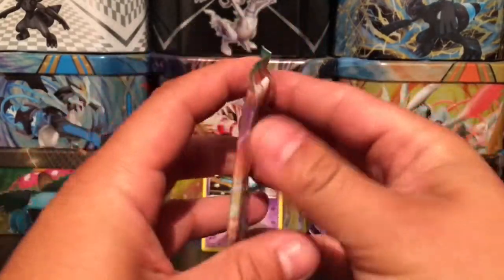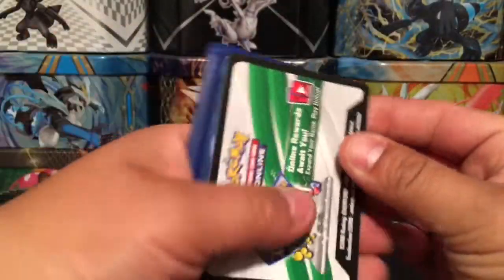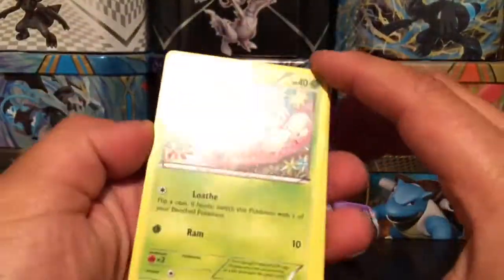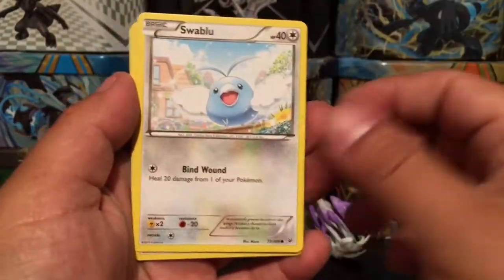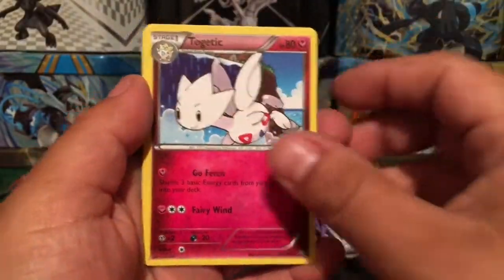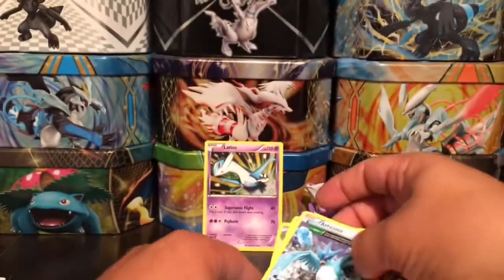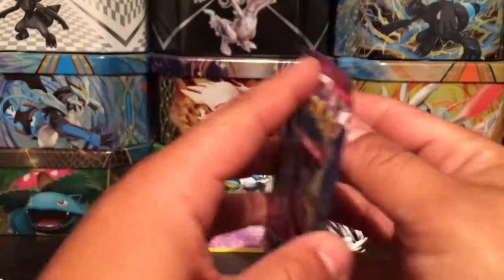On to our first Roaring Skies pack. We have an Exeggcute, Togepi, Fletchling, Swampert, and Swablu. We have a Farfetch'd and Togetic — you can see that line right across the card, not sure what happened there. We have a Togepi reverse holo and an Articuno ancient trait rare — that's a non-holo graphic rare card.